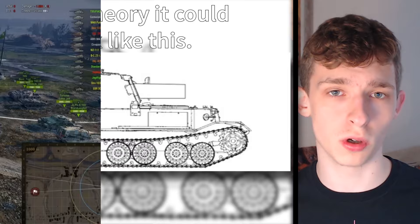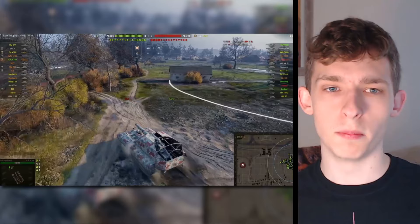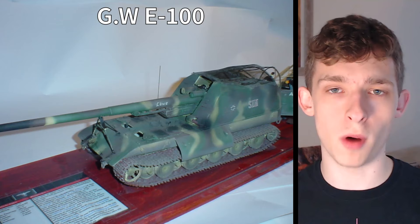Next is another artillery, the GW E-100. There is no doubt there was a plan for an artillery based on the E-100 chassis, but this one has nothing to it. The only thing Wargaming used for inspiration for this vehicle was a model created by a modeler.